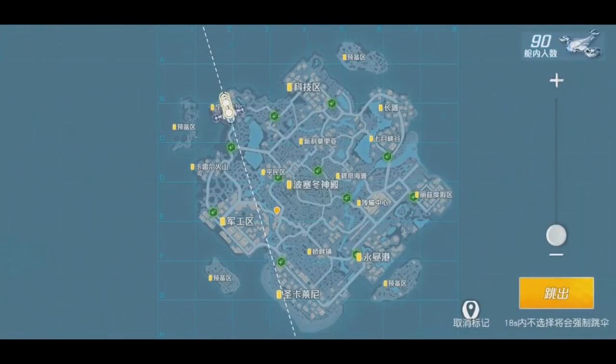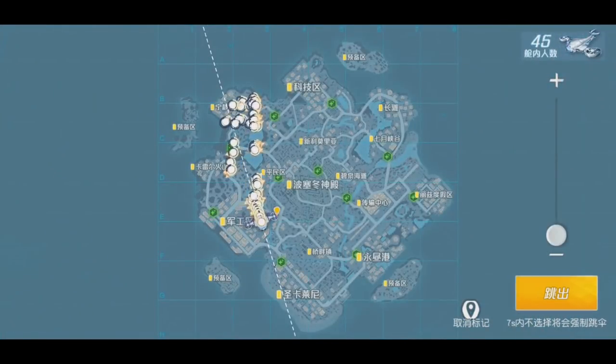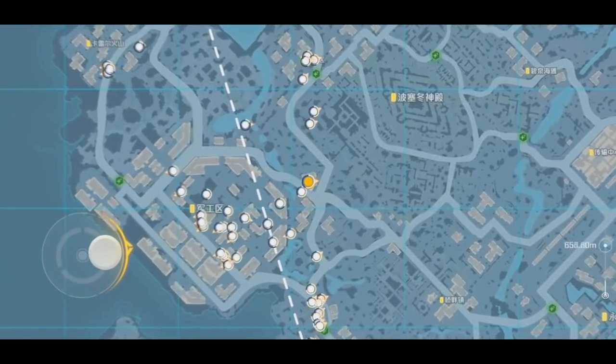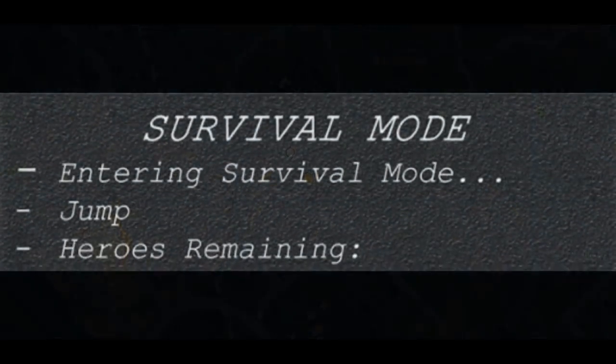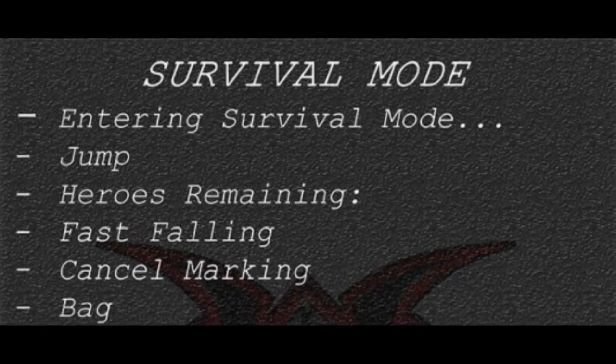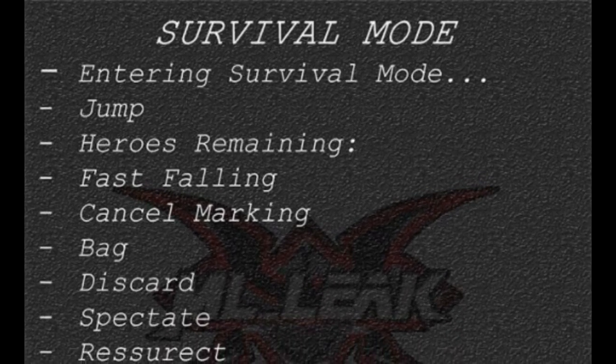First of all, we got some more information about it from MLDX. We have it right here — survival mode: entering survival mode, jump. So most likely you will be jumping down, very similar to what you do in Iceland Pioneer, which I showed you gameplay of yesterday. Here we have: remaining, fast falling, cancel marking, bang, discard, spectate, and resurrect. Basically, you can cancel marking — you can put out the marker on the map which you can remove and put on whatever. Fast falling, I guess you can dive or something like that. Discard, I'm not really sure what they mean about that.